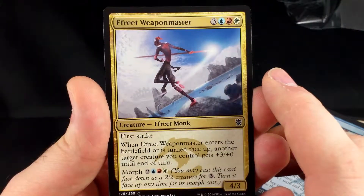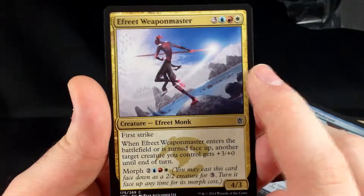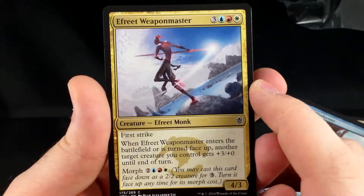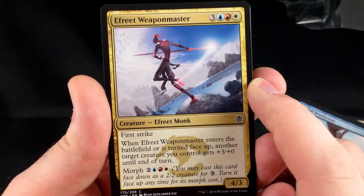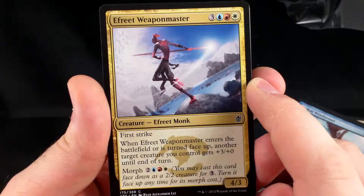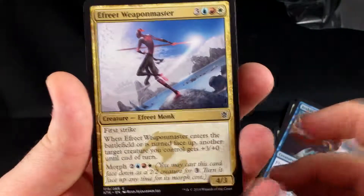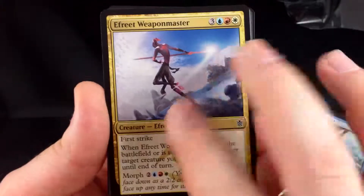Ifrit Weapon Master — 3, blue, red, white — so 6 total. It's a 4-3 with first strike. When Ifrit Weapon Master enters the battlefield or is turned face-up, another target creature you control gets plus 3, plus 0 until end of turn. Morph is 2, blue, red, white — so 5 total. This is a good card, it's a good body. If you're playing Jeskai and you get this guy, you play him.